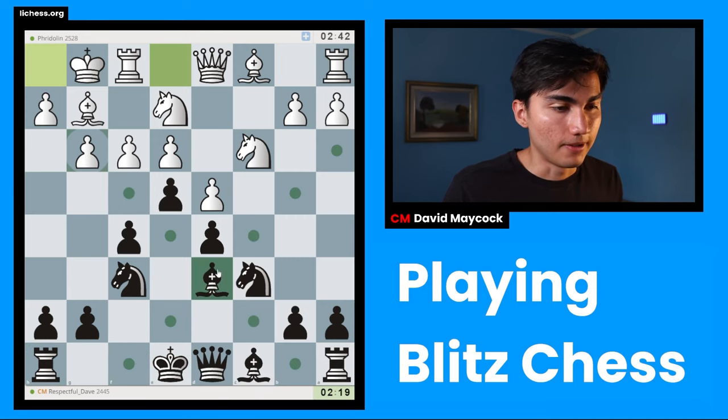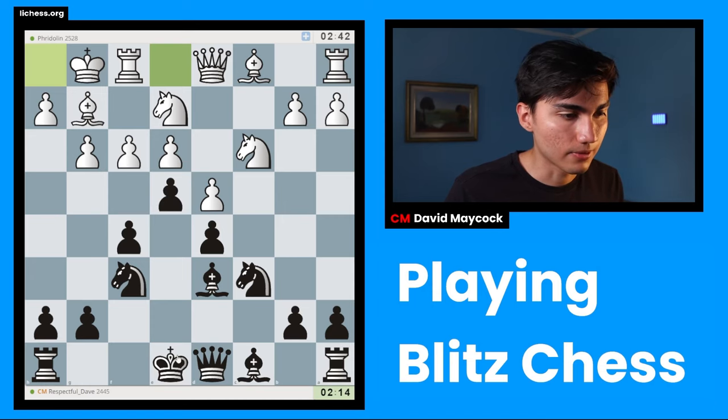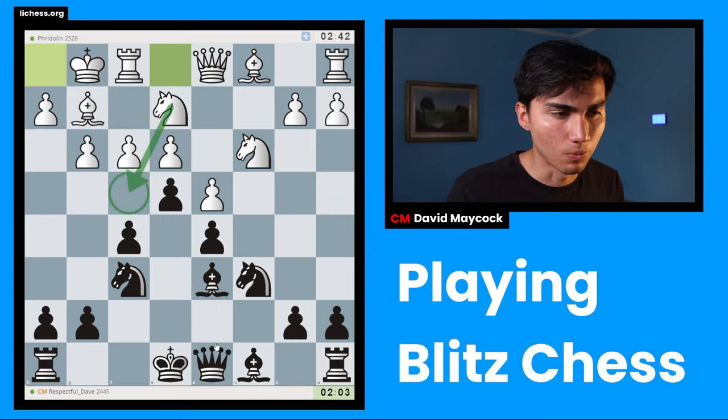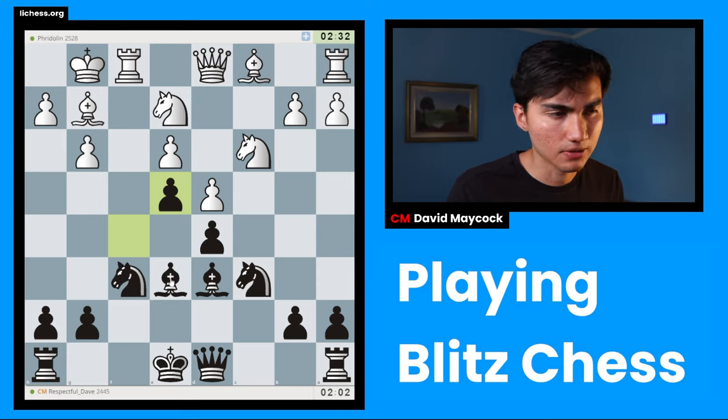I'm going to castle here. I'm trying to think if it's worth getting bishop e6, bishop f7, because probably white will try to undermine my center. So I'm going to go bishop e6, protecting my center further. I'll take with the f-pawn. For now I have a space advantage, which I'm pretty happy to have. Not f4 — I'm going to play bishop f7 as announced.